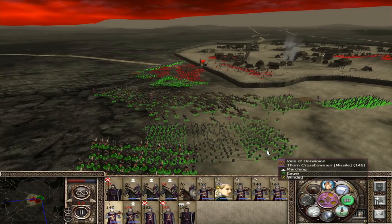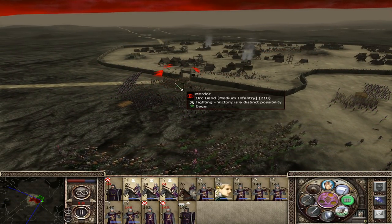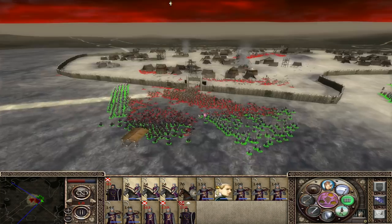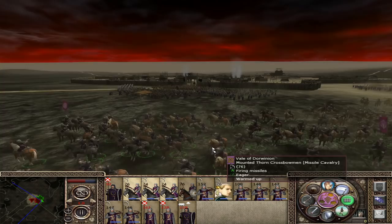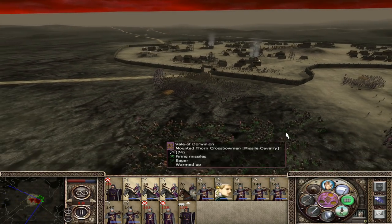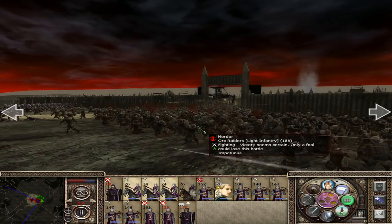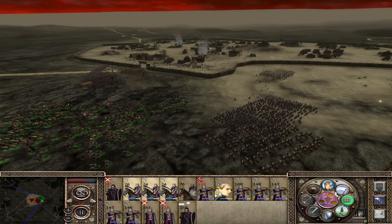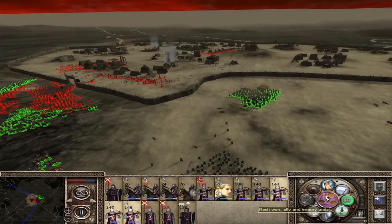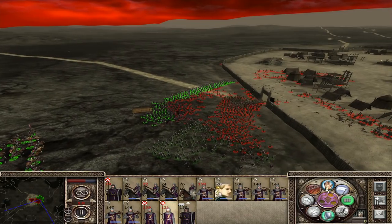Let's just bring down these buggers now. Crossbows are so overpowered once you have the time to use them. But they're very slow to use because they take so long to reload. So that's the disadvantage they have.